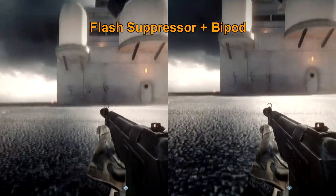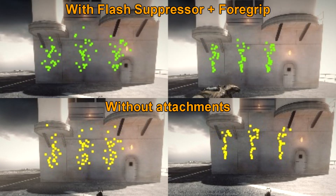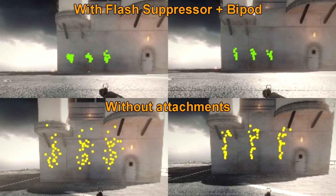In order to counter this, they've increased the hip fire penalty when using the flash suppressor, but it's not really like you would use the AN-94 firing from the hip up close. Even though I have done it in quite a few clips in this video, it's not really recommended — although firing in burst mode is quite effective.